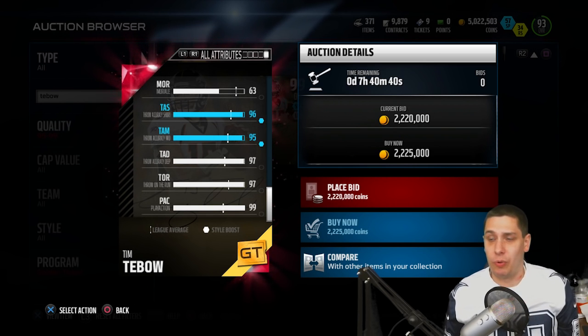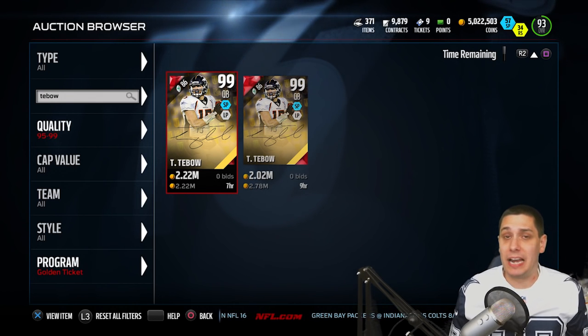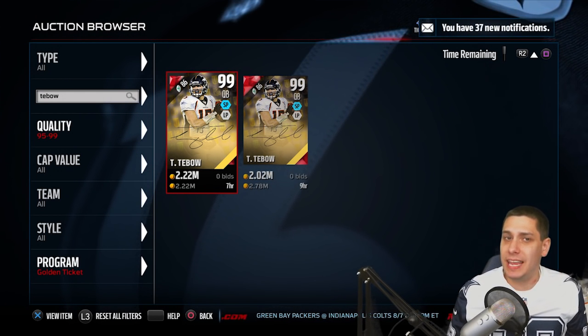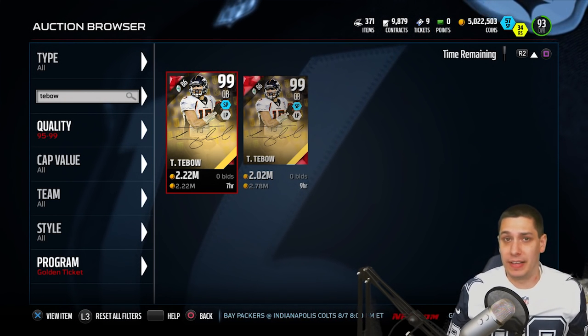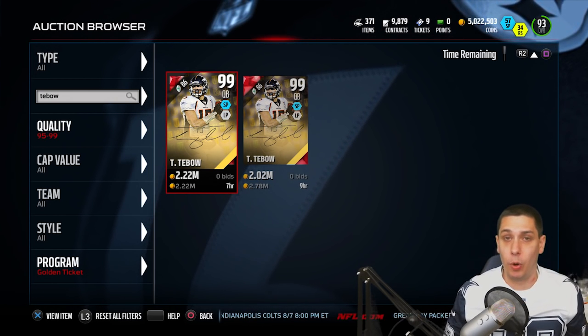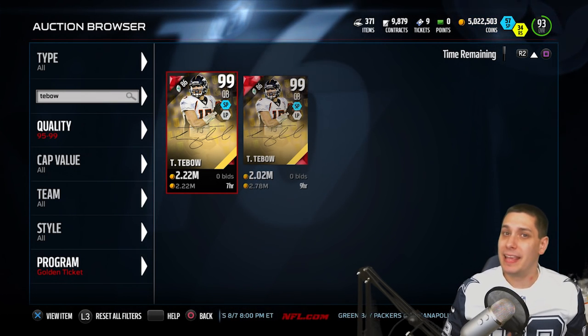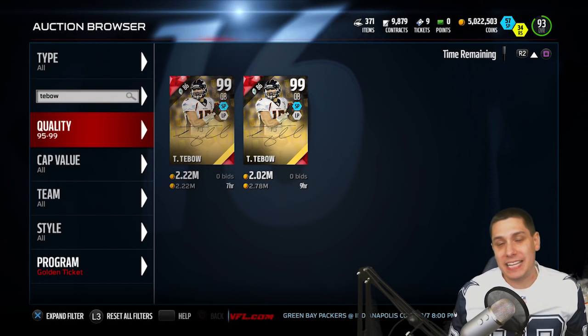Those are the throwing accuracy attributes. It's a great card, to be honest with you. It's probably, in my opinion, not the best golden ticket, but it's certainly better than what it was before. I think it's definitely up there in the conversation with cards like the Russell Wilsons and the Johnny Manziels - cards that are mobile but still good passers. The only problem I have with this one is that it's left-handed. I don't really like that.